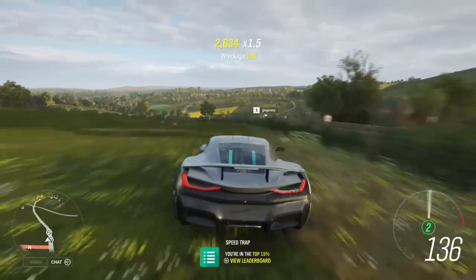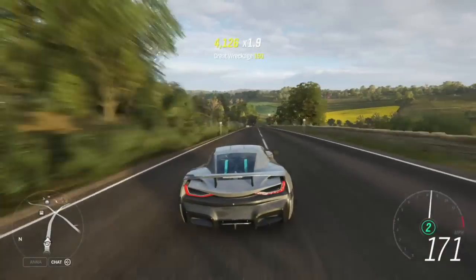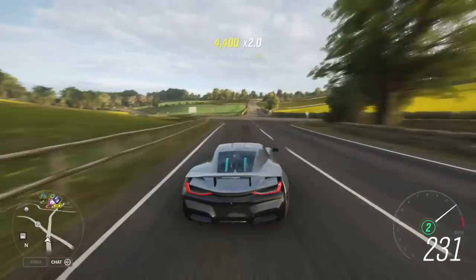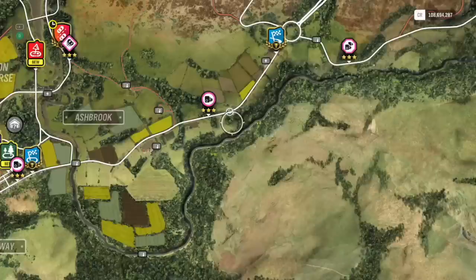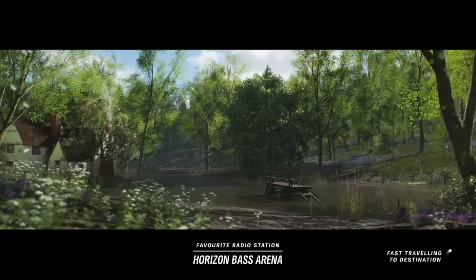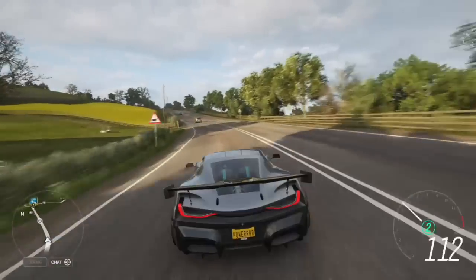The process to get this car that I recommend is the following: do the weekly Forzathon challenge with all four challenges, do the three PR stunts which give you a percentage each, do a clean lap in the monthly Rivals event, and then do two of the seasonal event championships which I showed you — those should be the quickest. It would have only taken you an hour or so — nice and quick.